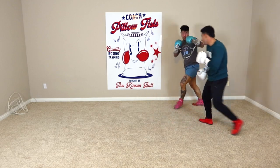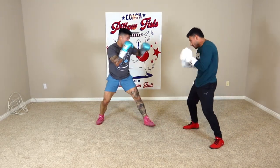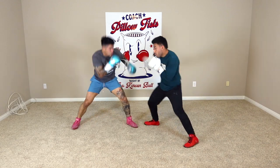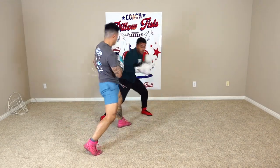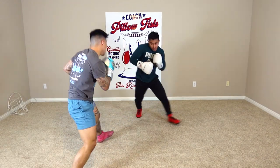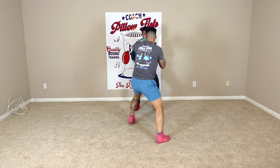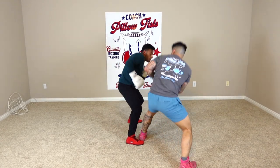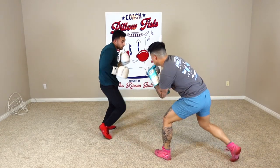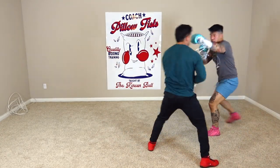Just because I say certain things are the best defenses in each situation — for example, use head movement against the power puncher — doesn't mean you should neglect all of the other defenses. You should still be mixing in all of your defenses in each situation: parrying, blocking, head movement — all should be combined. It's just a matter of adjusting which type of defense will need to be utilized more prominently depending on the given situation.